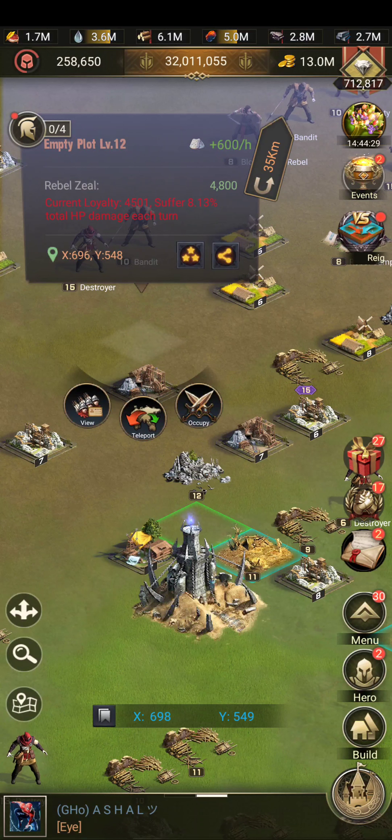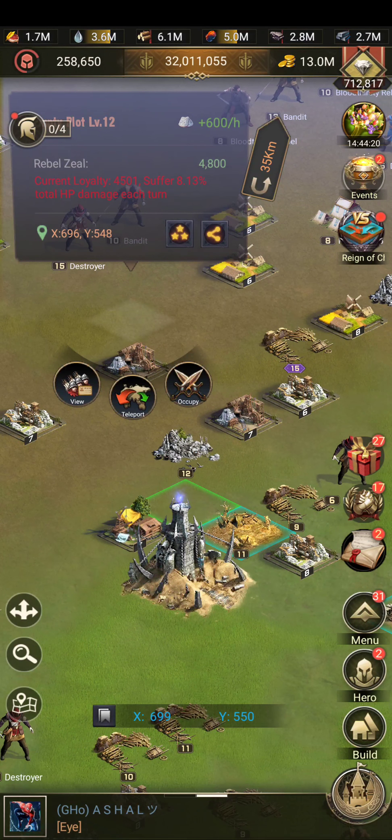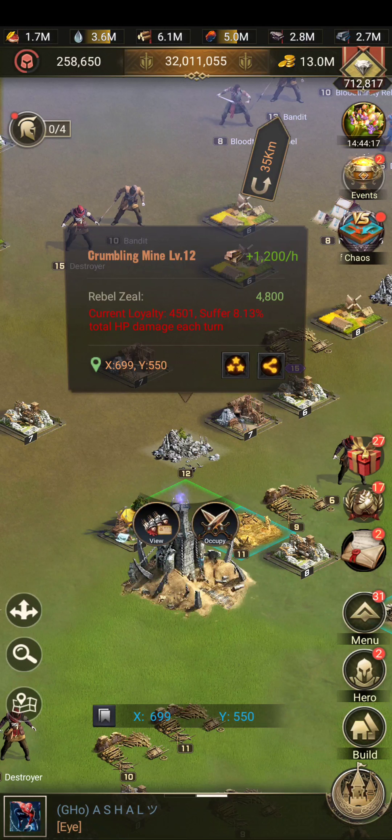I'm gonna show you guys sort of how you can force a tile at lower loyalty and show you the effect that it has on damaging your troops. So if I was to take this, it says I suffer 8.13 total damage each turn, so it's pretty considerable.